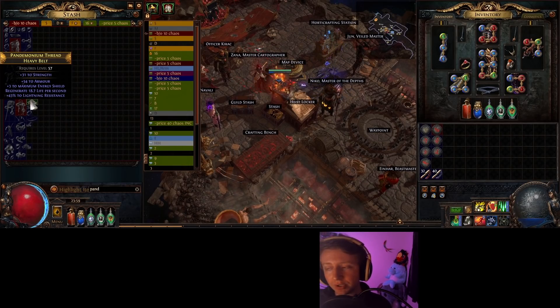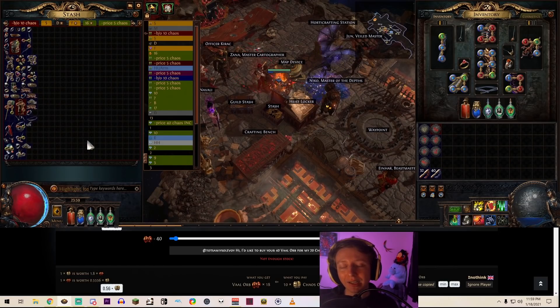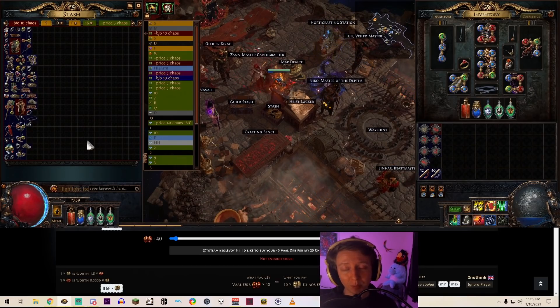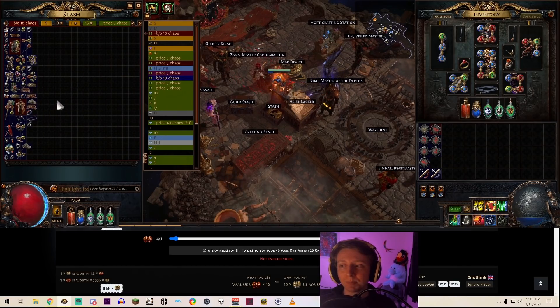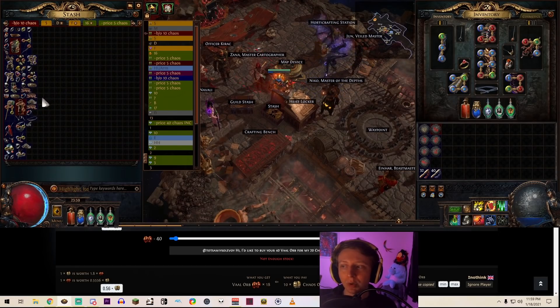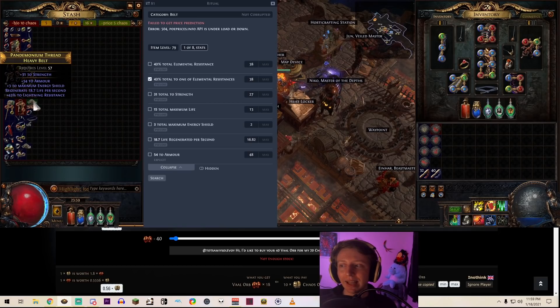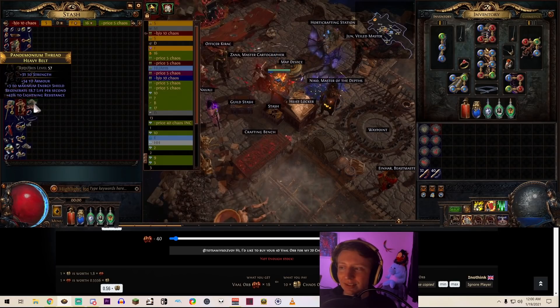For items like that — or any item that gets two whispers — I use my Awakened Trade macro, which will be linked in the description. It gives me a price estimate based on the item's stats. In my case it's Control+D. Sometimes it fails to get the price prediction so you just press the button again, and make sure you don't move your mouse or it'll dismiss.